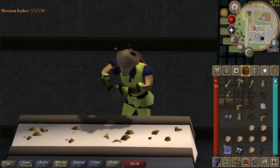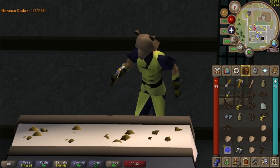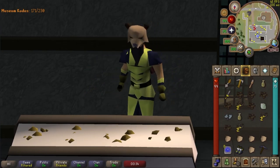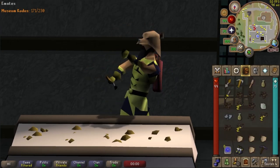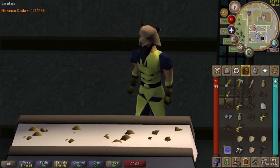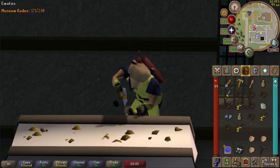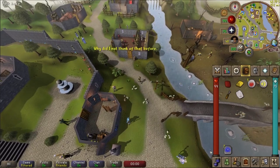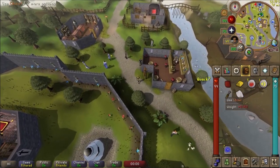Unlike most jewelry in the land of Gielinor, the ability to enchant the base necklace — a ruby necklace — is locked behind the Dig Site quest. After finishing the quest, players must get a job at the Varrock Museum and search through unclean finds to find a clean necklace, which is a one-in-51 chance. Only then can the player enchant the ruby necklace into a Dig Site Pendant.